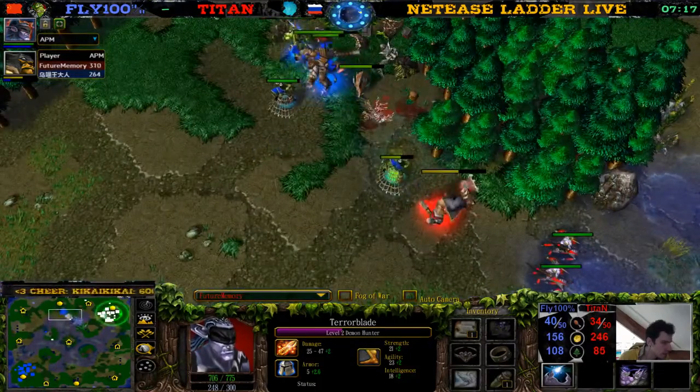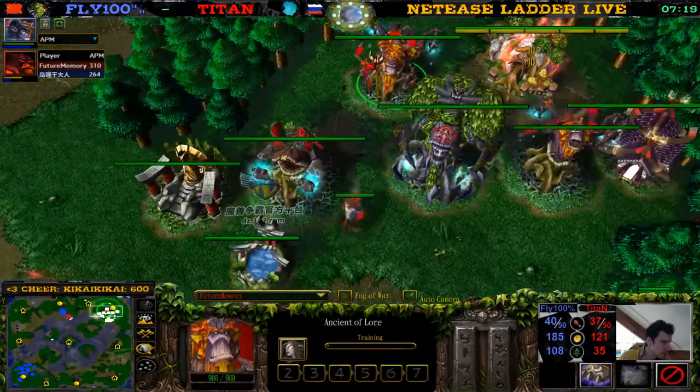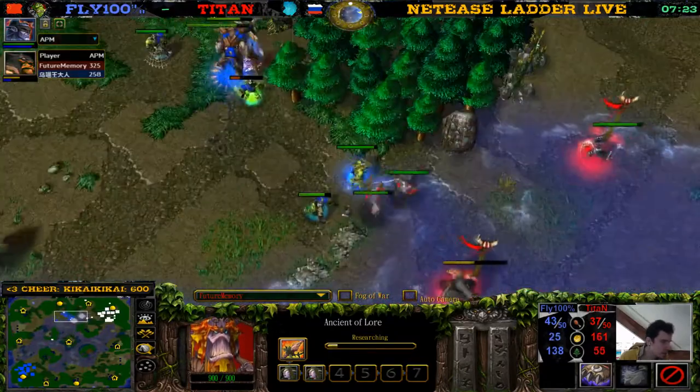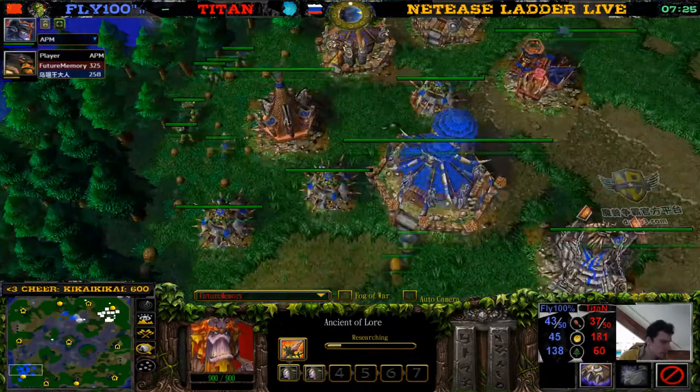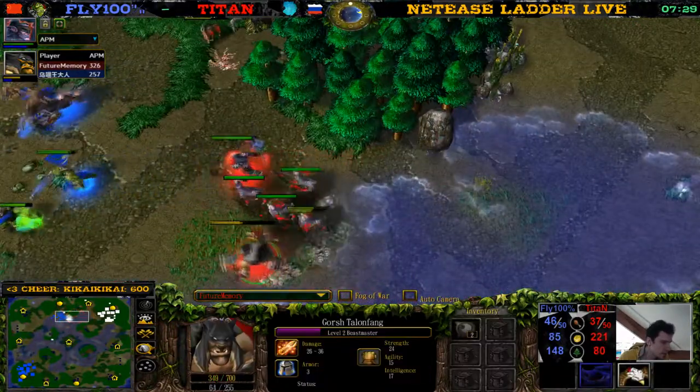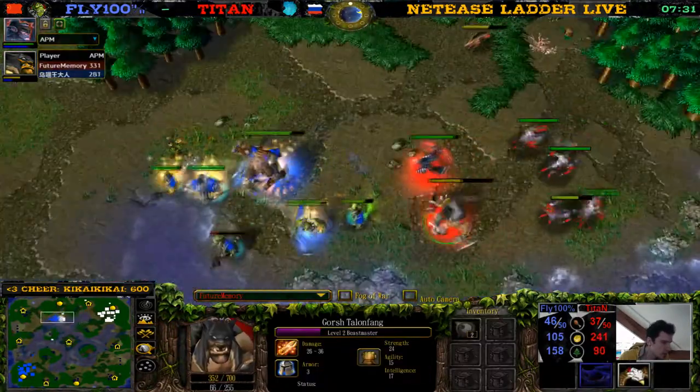He's getting more Dryads — look how many Dryads are queued here, so many Dryads. Where's that next Raider though? He's almost done, he'll be back here soon. Beastmaster is down to 351 health now.